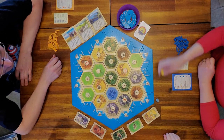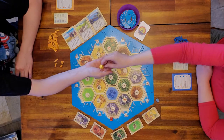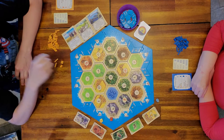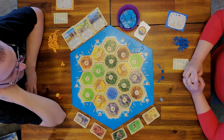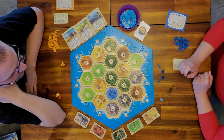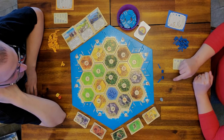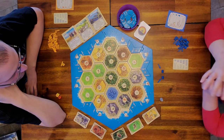We're going to roll to see who goes first. Dad's going to place first. Now we're placing two settlements, and the rule in Fishermen of Catan is that one of the settlements has to be on a fish — either on the pond or on one of the harbors.